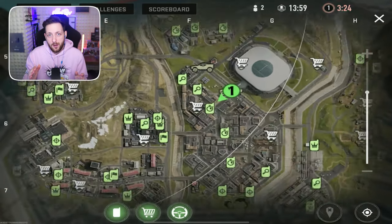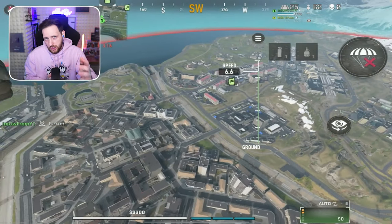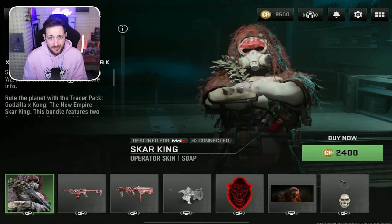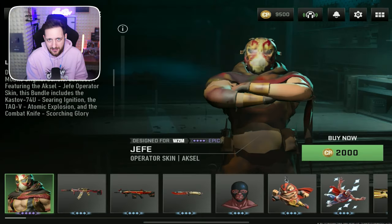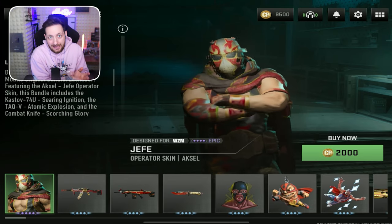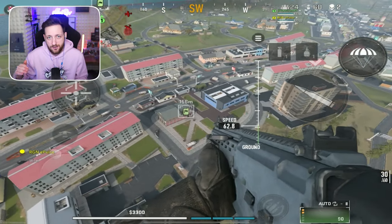If they had a download button, I truly believe that would be a huge thing for Warzone Mobile — having all your textures, all the maps, all the weapons, all the bundles already downloaded. Because another issue I face, which I'm going to show you on screen right now, is that when you're loading up the store and trying to check out new weapons and characters, it takes a good 5 to 10 seconds on the latest iPad to actually let the textures download and show you what the character is. Have a download button, download all the textures, all the bundles, all the store weapons — and that problem is solved.